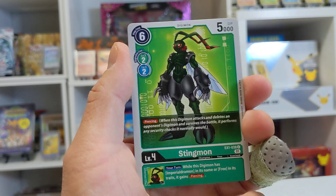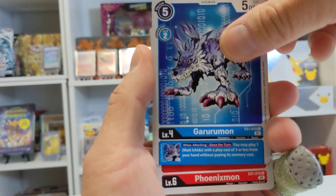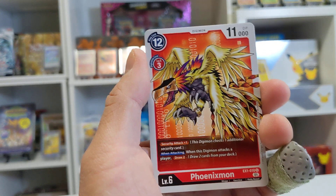We got Metal Tyrannomon and a Stingmon — classic. I don't play a lot of green decks, though I do want to build one. And then we got a Phoenixmon.